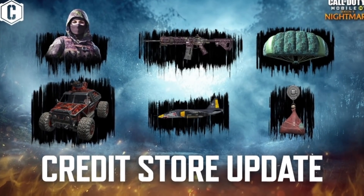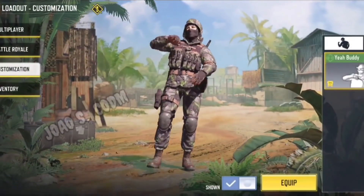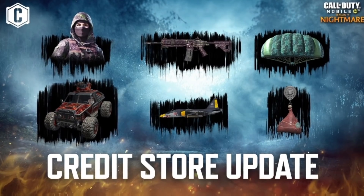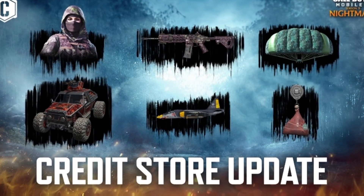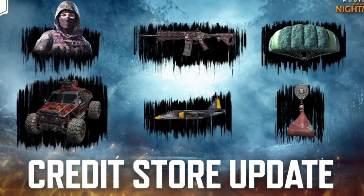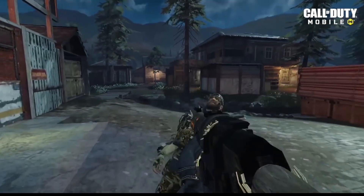Also coming to the game tomorrow is a brand new credit store update featuring a new soldier. The soldier skin is going to be a camo reskin of Charlie, known as Wolves, and you can see how she looks in the background. Also in this credit store update we're going to have a new ICR-1 skin, a parachute skin, an Antelope 820 skin, as well as the return of the Napalm in the credit store. We're also going to be getting a ham charm. That is the new credit store update — do you guys feel like these items are worth it or not?